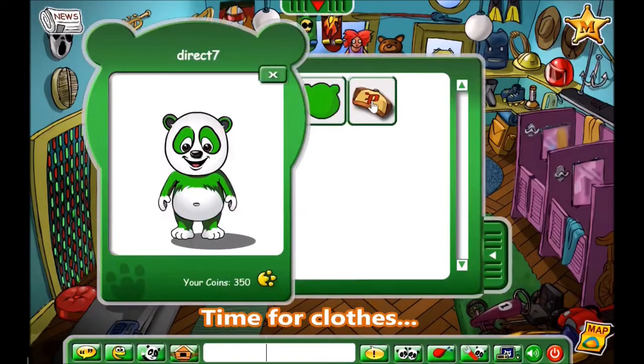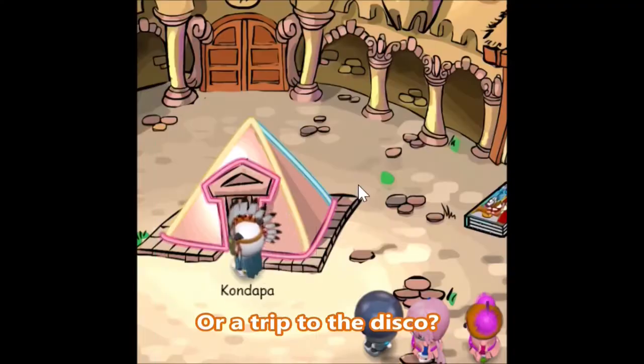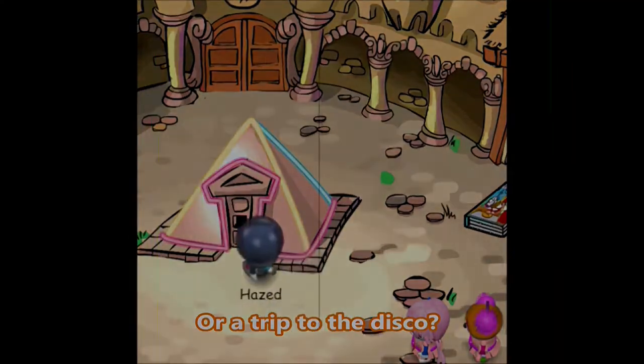You get automatically received quest items in your Flash client inventory. Also, there is probably a hidden room we may never have seen before on the internet. Anyway, I will check out Panfu time travel now.